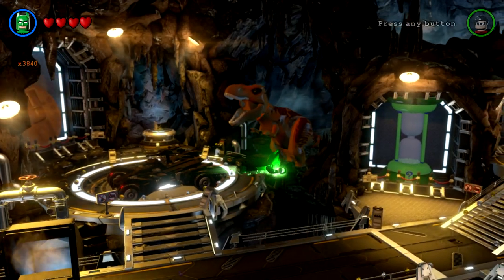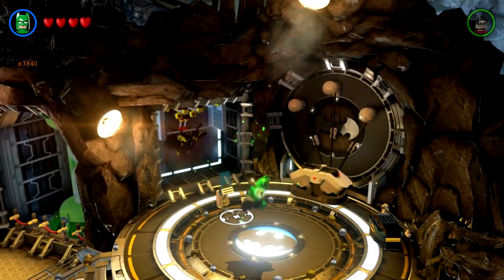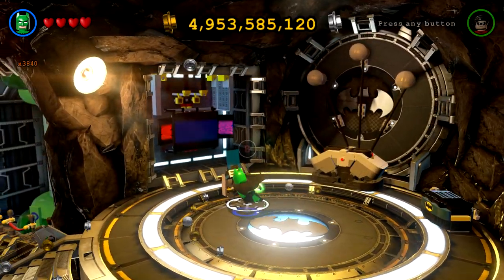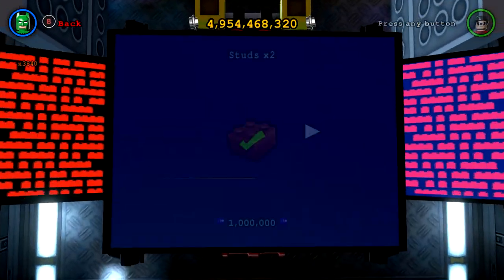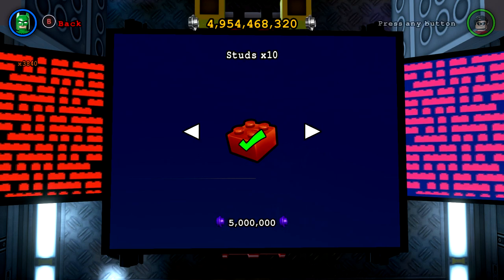What's happening everybody, JayShockblast here. As you can see, I'm in the bat cave about to unlock my last red brick. Right here is the red brick computer. I have the two times, four times, six times, eight times, ten times studs on, and you can see underneath the Batman icon in the left corner it says times 3840 — that is why I have so many studs.